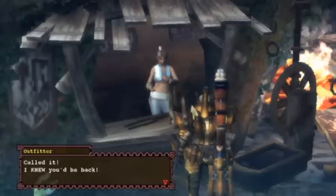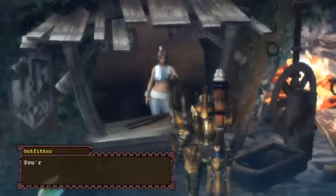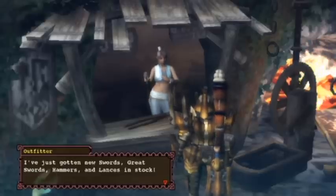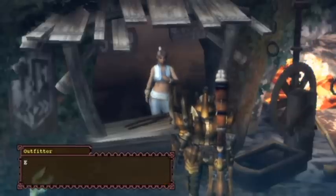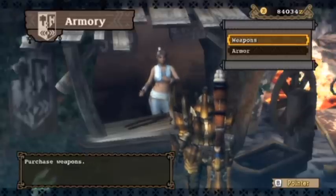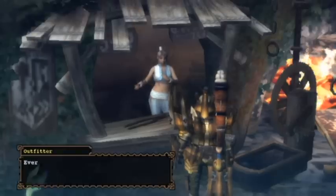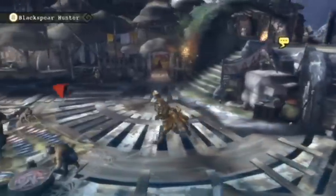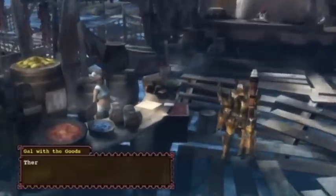The outfitter is going to tell us something new. She just sells upgraded versions of the weapons in order to make it easier for you to upgrade into the various tiers.